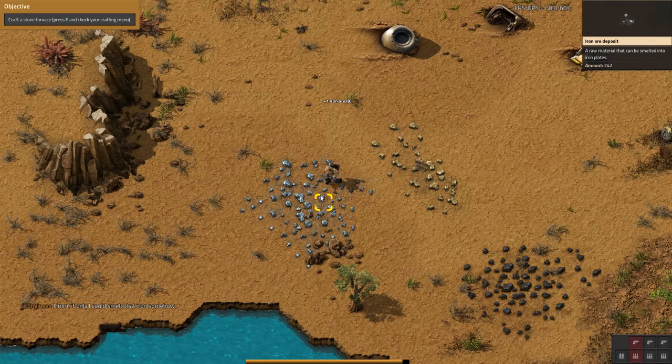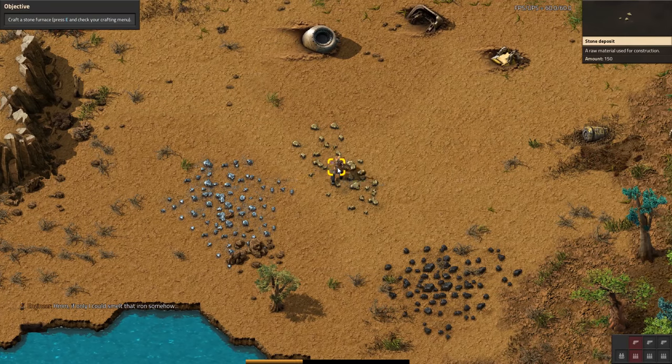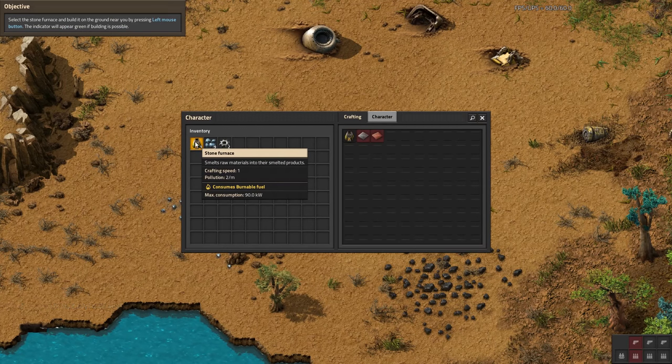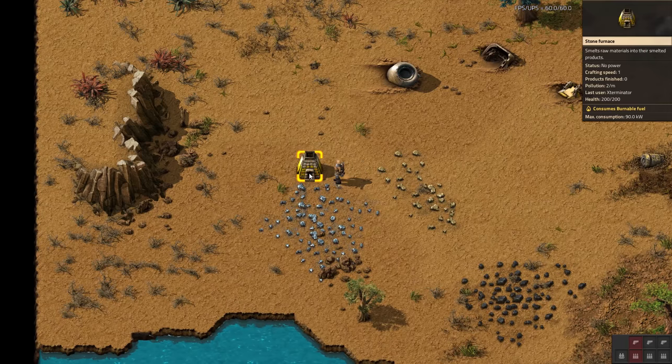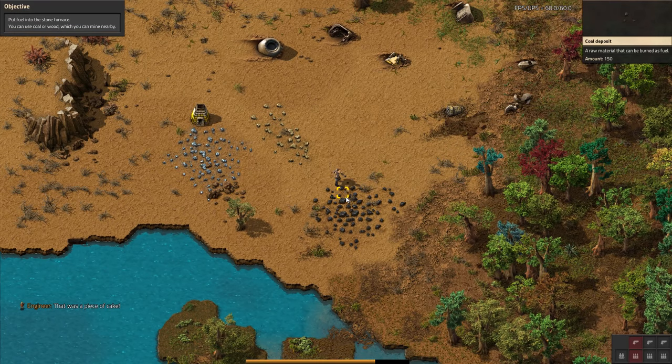On the right-hand side is your crafting menu. Left clicking on a recipe will craft the depicted item. When you hover over a recipe, you'll be shown which ingredients are needed. We obviously need some stone for a furnace. So we're just going to get our five stone for the furnace and craft that. This is our crafting queue. Select the stone furnace and build it on the ground near you by pressing left mouse button — let's go ahead and place this here.